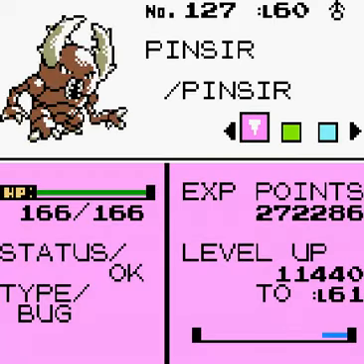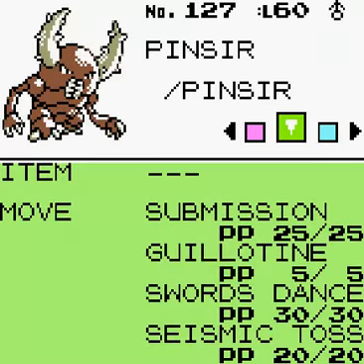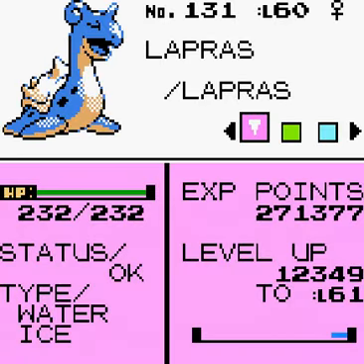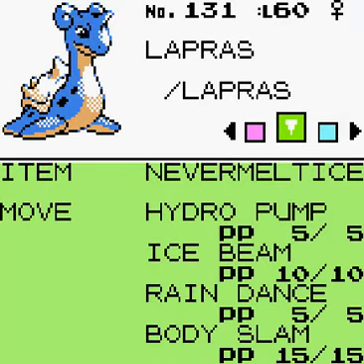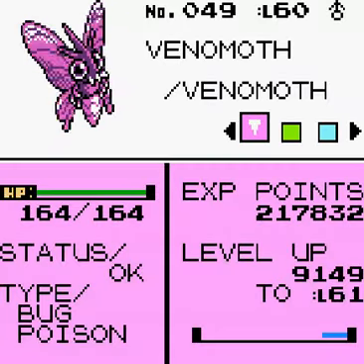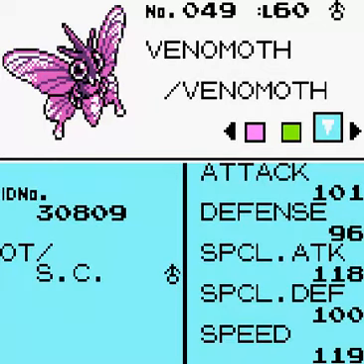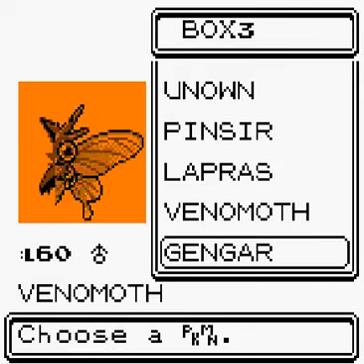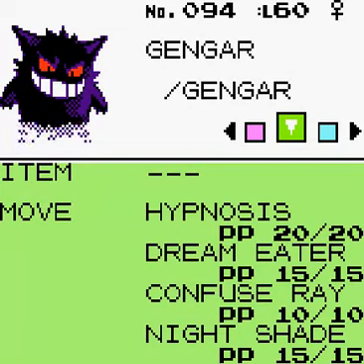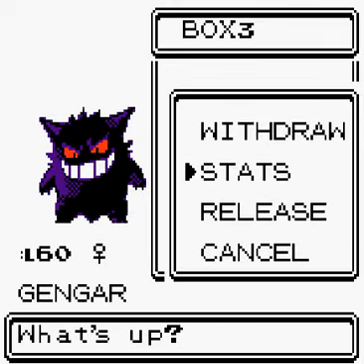Pinsir has Submission, Guillotine, Swords Dance and Seismic Toss. Lapras learned Hydro Pump, which is quite good. Venomoth might have learned Psychic, but all its stats are awful so it's not really useful. Gengar has Hypnosis, Dream Eater, Confuse Ray and Nightshade — in theory it's not too bad, but in practice it's awful when I actually use it.